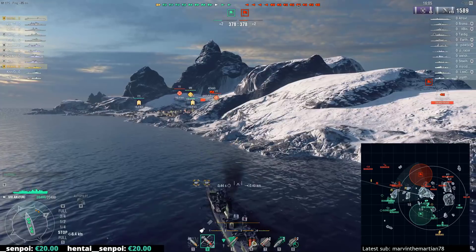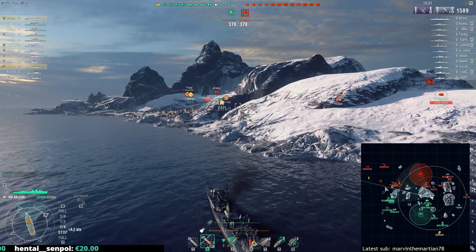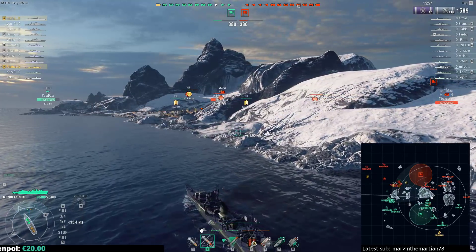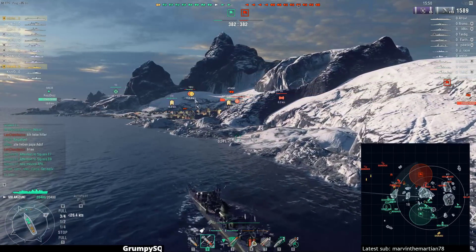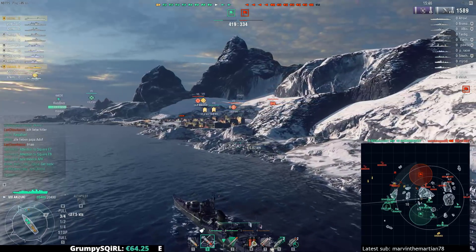He's going double torpedo bomber — I wouldn't really suggest going after that Artigo. Both destroyers are spotted in the area, and this Artigo is close enough to the allied team, and they're actually pushing up, that I don't think he's going to last long — and he's already bled a lot of damage. I would have just pulled our torpedo bombers away, because our last fighter is actually over here.